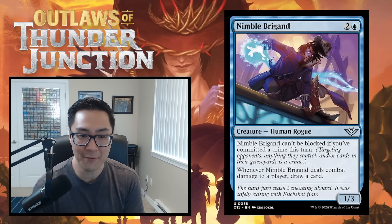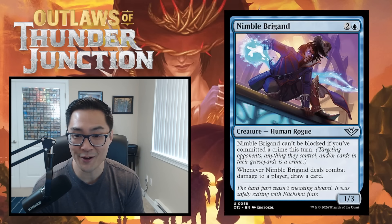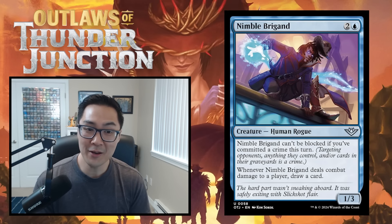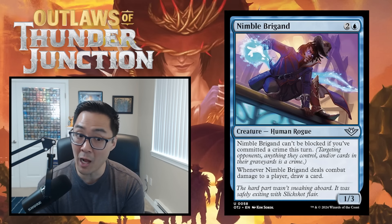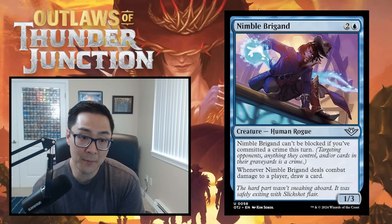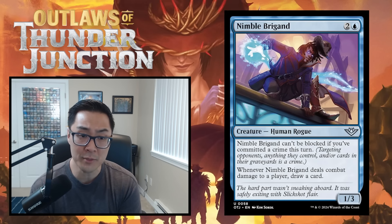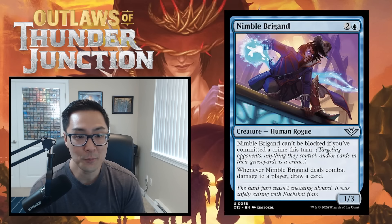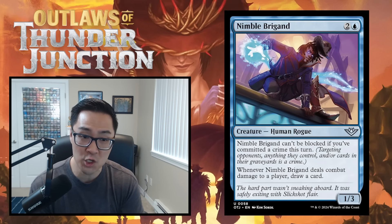Nimble Brigand — two and a blue for a 1/3 Human Rogue. It can't be blocked if you've committed a crime this turn. When it deals combat damage to a player, draw a card. Committing crimes should be fairly trivial, making this effectively an unblockable creature much of the time — and when it connects, you draw a card. I'll take this higher than I probably should because I think it's awesome. I'm giving it a B, maybe B-minus.